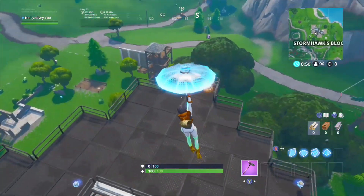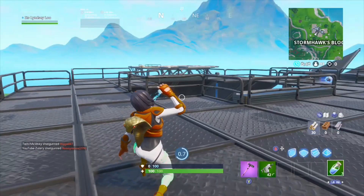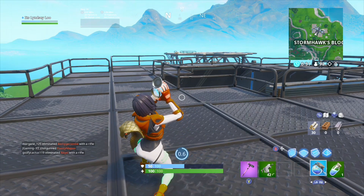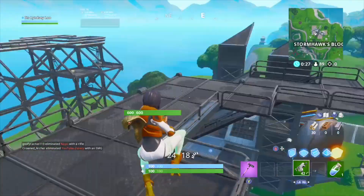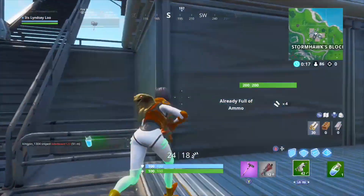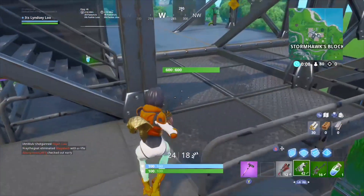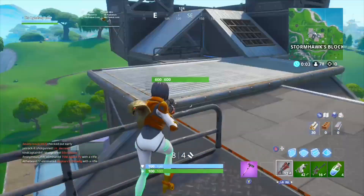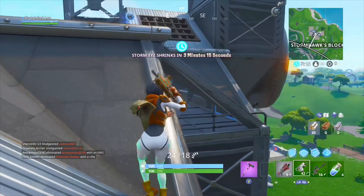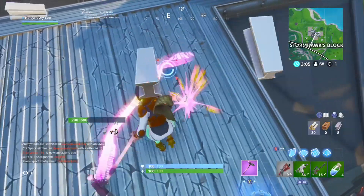Let's land boys - we're gonna grab this chest right here. Right off the bat they gave me the burst SMG, but at least I got full shield. Got minis and this big pot right here - pop those shields, throw that right there. I hear a guy landed here so I need to watch out. I see a shotty down there - I'm gonna grab that. I hear him pretty clearly, gonna slide down here and try to grab this chest.